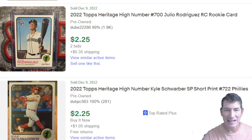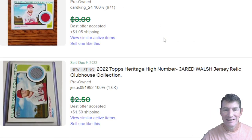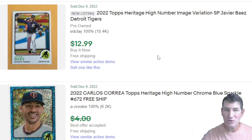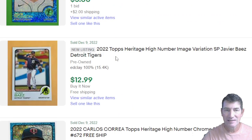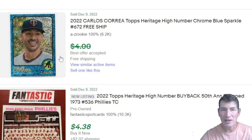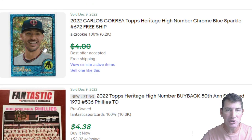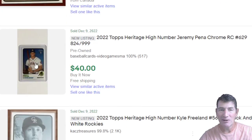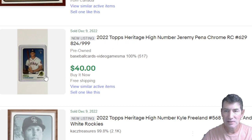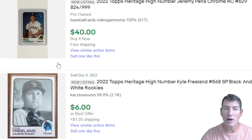Just charge $1 for shipping and put it in an envelope and make the extra few bucks. It's probably a rookie seller, they don't know any better. Jacob Robson blue sparkle selling pretty decent for $5. The Carlos Correa — I would have taken him, I started collecting him this year. I watched him a lot. I liked the way he carried himself, he's a pure professional. Pena chrome numbered to 99 going for $40, wow.